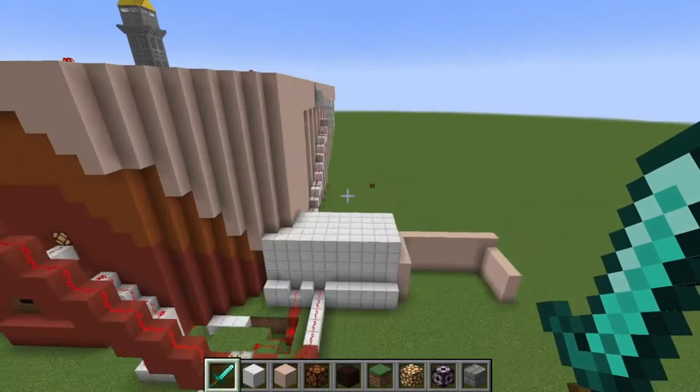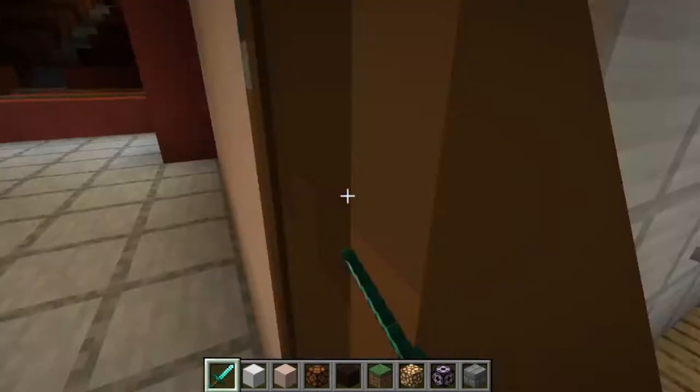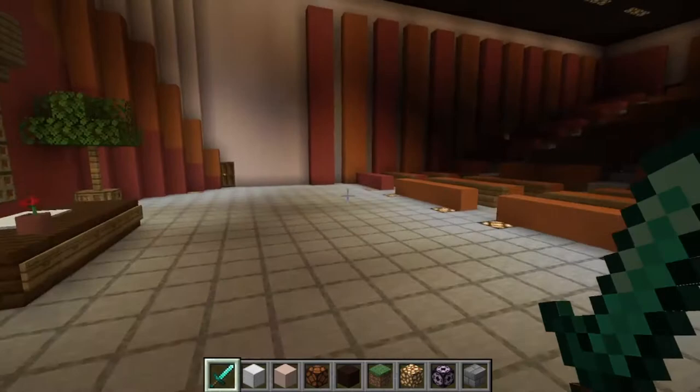Let's go through the front door, which is here. You can see the lighting panels and you can see inside the studio itself. Looks pretty amazing, right? Very dark because of course the lighting is kind of off.